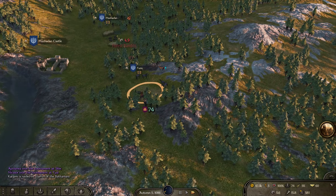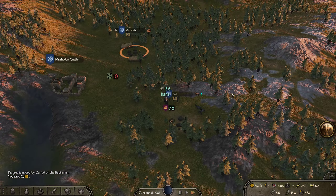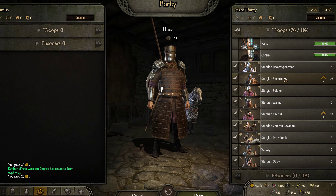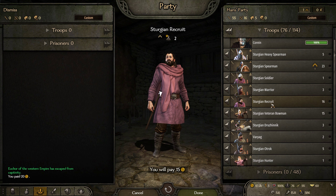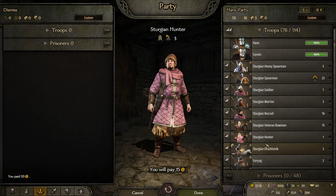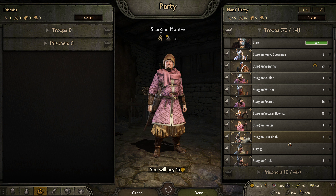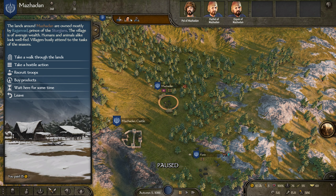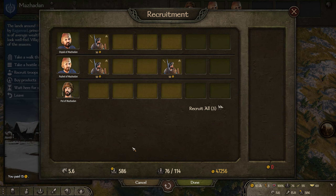I'm debating about whether to join the Sturgeons as a mercenary or straight up join as a vassal. Okay, if we're going to have 114 troops because we did level the clan up, that means I want to have some more horses and some more archers. So let's go — 15 horses, 20 archers, and the rest can be infantry. We've got 10 right now.